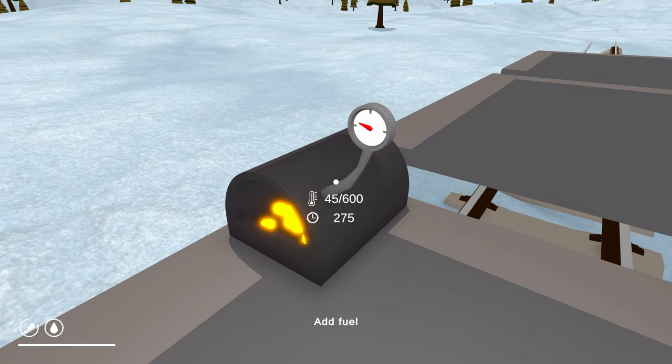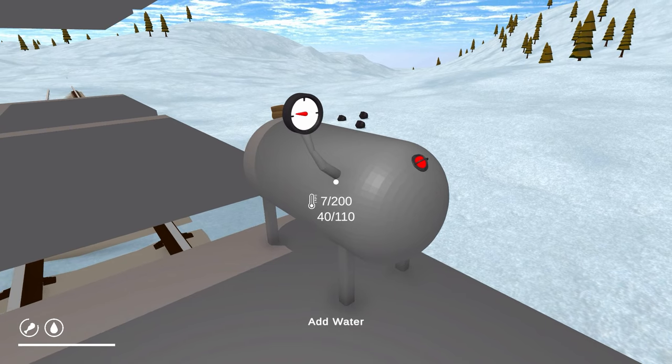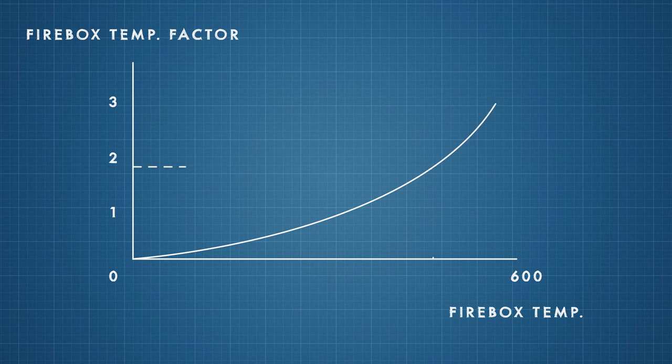If the firebox temperature is 100 degrees, the water temperature will increase with a rate of 1. But if the firebox temperature is 300 degrees, the increase rate will now be 3. To take into account all the possible temperatures between 0 and the max temperature of the firebox, I used animation curves to multiply the base temperature increase rate by a certain multiplier, based on the firebox temperature.